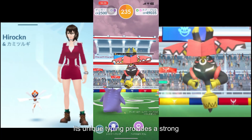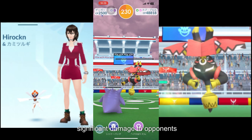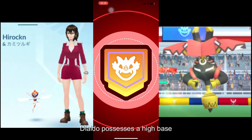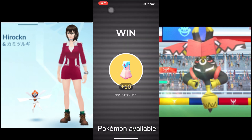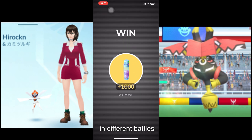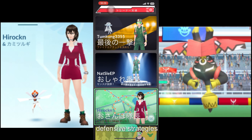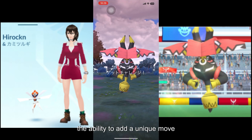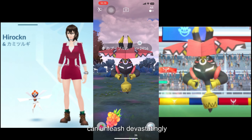Its unique typing provides a strong defense against common attacks, while its dragon moves can deal significant damage to opponents. This combination gives trainers an advantage in gym battles and raids. Moreover, Dialga possesses a high base stats total, making it one of the most powerful Pokemon available. Its stats are distributed evenly, further enhancing its versatility. This makes Buddy Dialga an excellent choice for both offensive and defensive strategies. Additionally, Buddy Dialga offers trainers the ability to add a unique move to its move set: Draco Meteor, a powerful Dragon-type move that can unleash devastating damage.